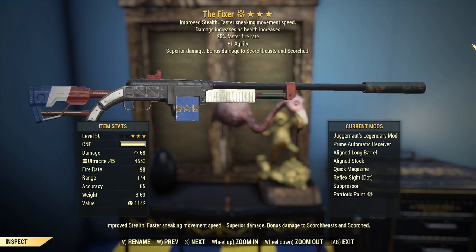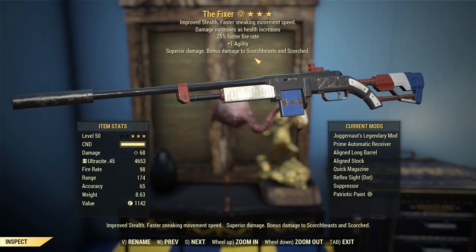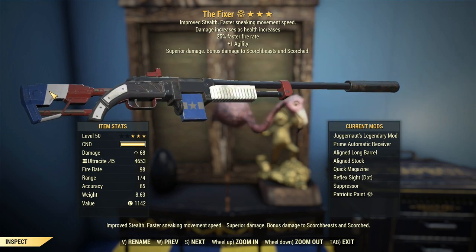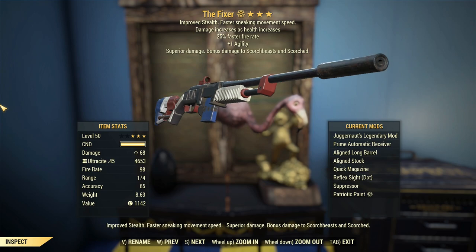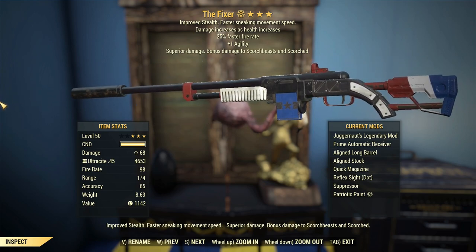Big news here at Captain Noob today: I'm going to start recording my Weapon Spotlight videos in the PTS, because at the moment we've got the Custom Worlds active, which means I can turn the crafting cost down to nothing, which means I can basically re-roll whatever weapon I have as many times as I want.